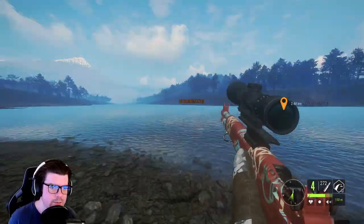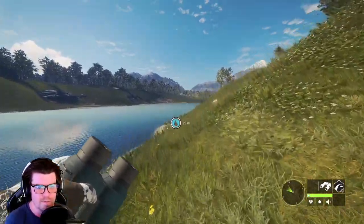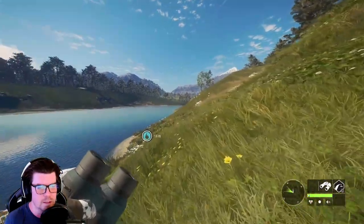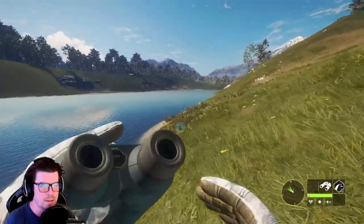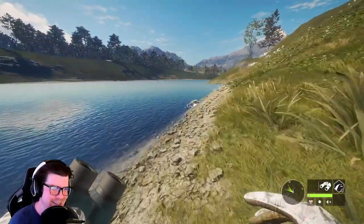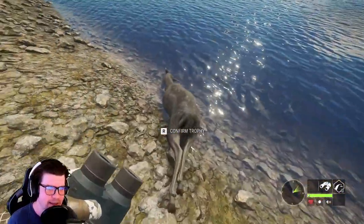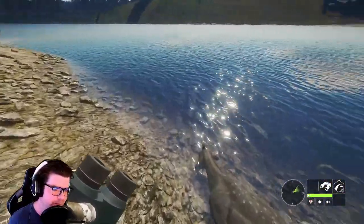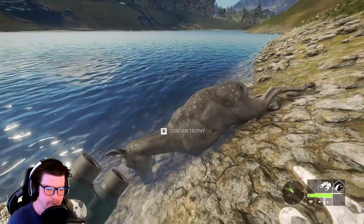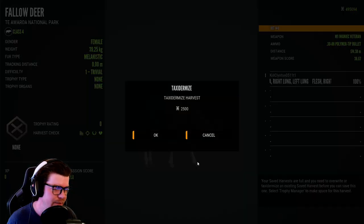Now I just have to cross. Is she not going to be here? She is still there. So lucky. Let's go. The hunting pressure disappeared and then came back. Oh, she's still here. Wow. That was quite the journey. Pick her up. Melanistic fallow. My first one.